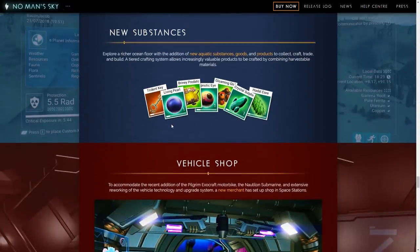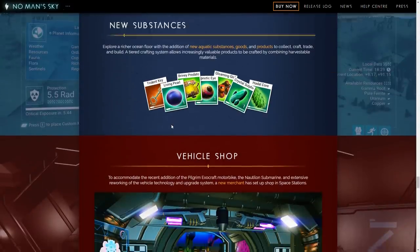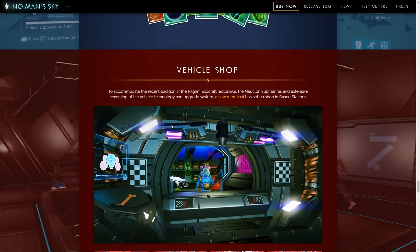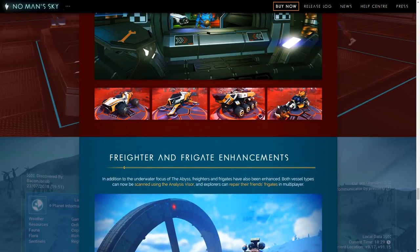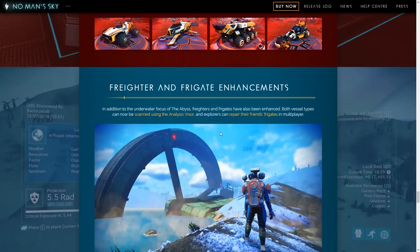Swimming controls, some new emotes, new substances to grab, a vehicle shop for vehicle upgrades — which is really nice. I don't recognize this bike thing; I should probably go look into it at some point. Freighter and Frigate Enhancements.